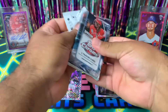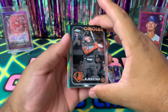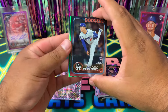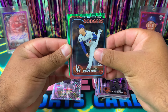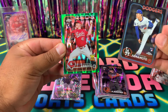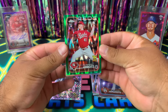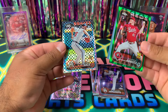This one feels kind of thick — there might be a numbered card in here. We got a green! Heston Kirstad rookie, Junior Caminero rookie, another rookie Yoshinobu Yamamoto. Make sure you give this video a like, comment, subscribe. And look at this — Andrew Abbott rookie green ray wave numbered to 99! That is a clean looking card.